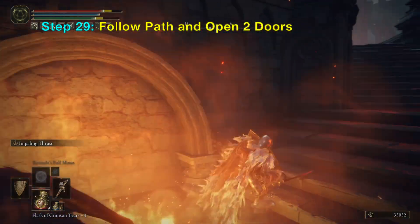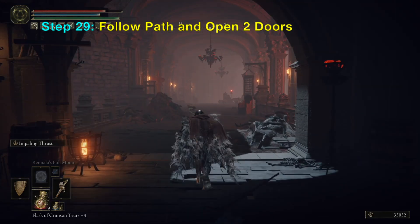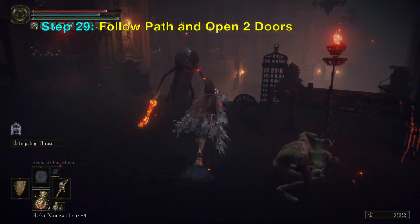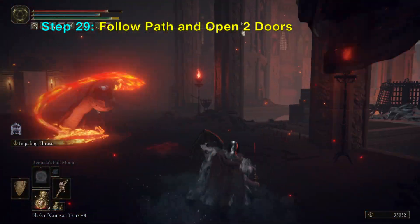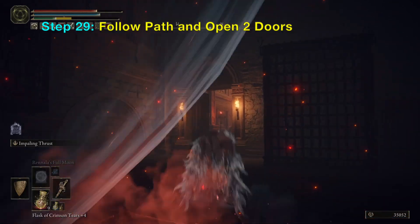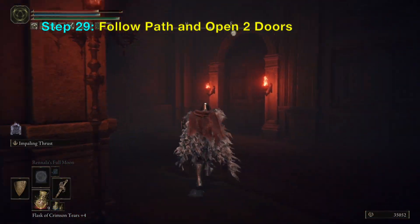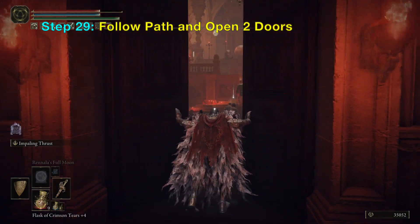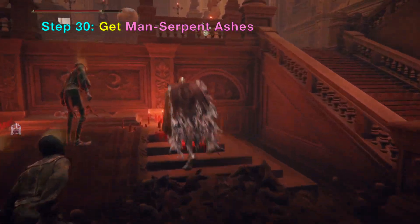Now you want to do some dodges to avoid this serpent, and you want to run and dodge two more serpents here. If you keep rolling you should be okay. There's another set of doors here — just open it. And there are Man-Serpent Ashes here you want to get.